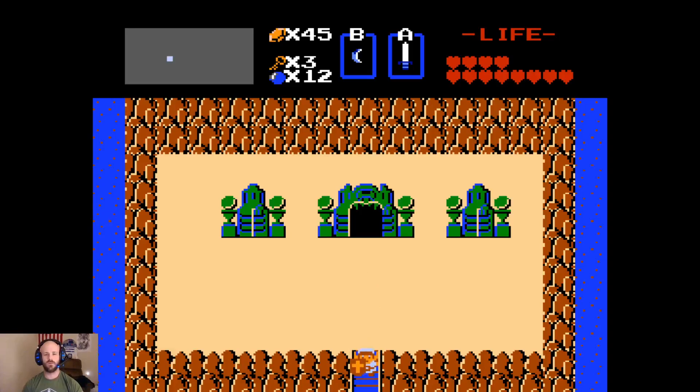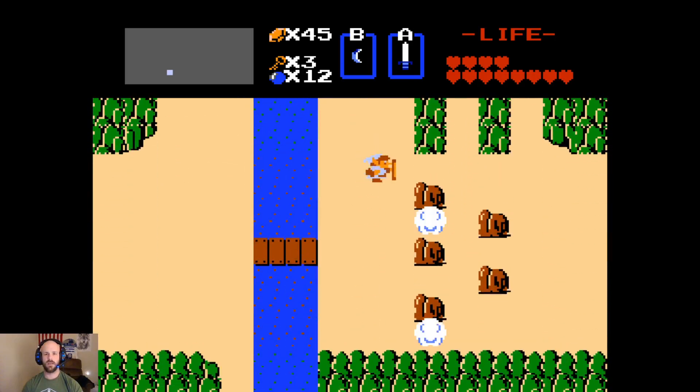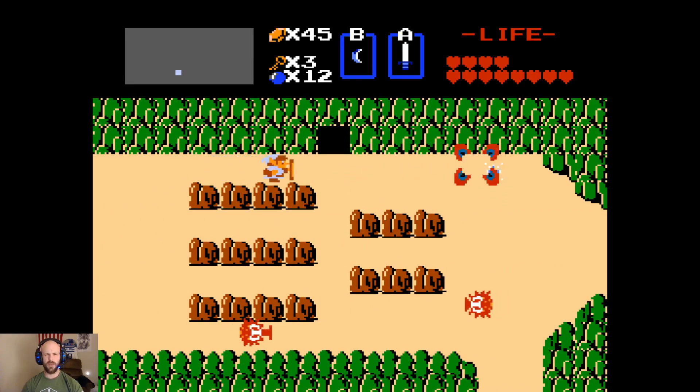Hello and welcome back to the second quest of The Legend of Zelda. We are going to head out and grab the Master Sword, or the Magic Sword as it's actually called in this game.